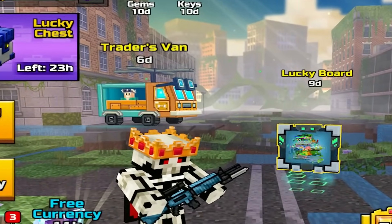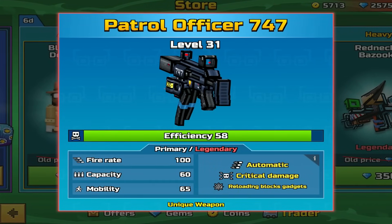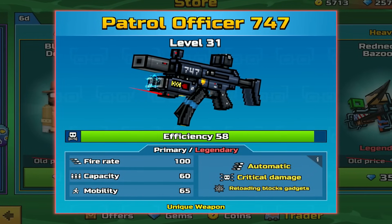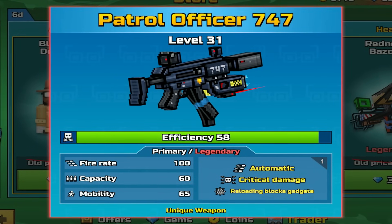Brand new Trader's Van is available for the next six days. Starting with the primary, this is the Officer 747 — it is primary and legendary. Automatic, critical damage, reloading blocks gadgets. Fire rate 100, capacity 60, mobility 65.